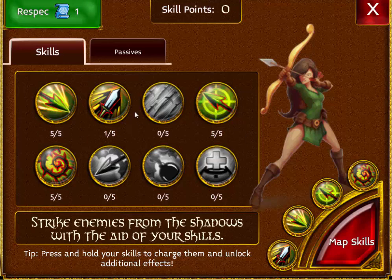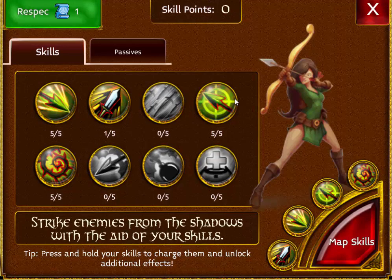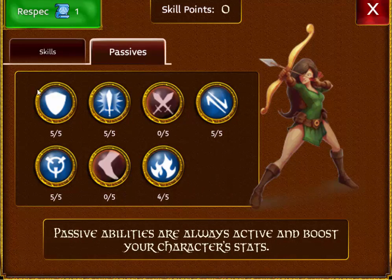Maximum Nox, Piercer — you only unlock this one, none of the extra upgrades. Aim Shot 5/5, and then I have traps. For my passives, I have 5/5 on armor, crit, strength, dex, and int.